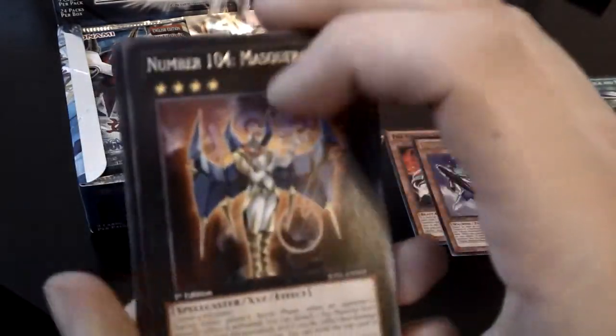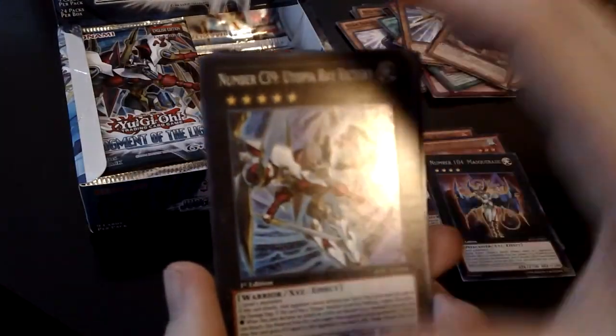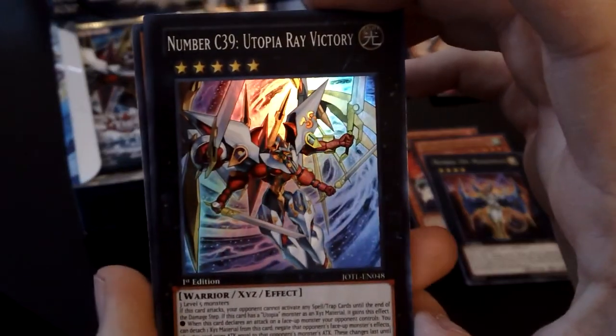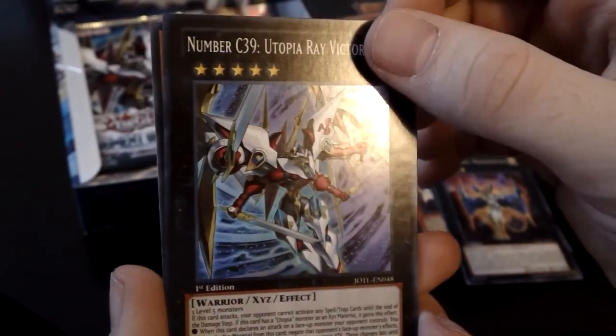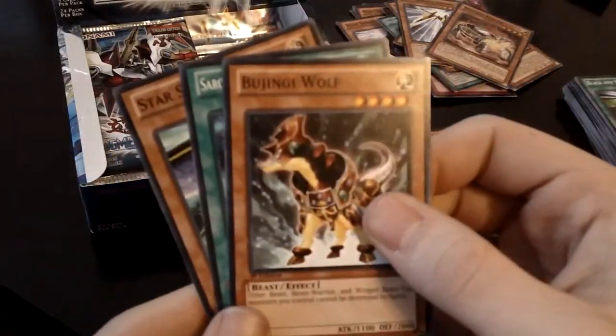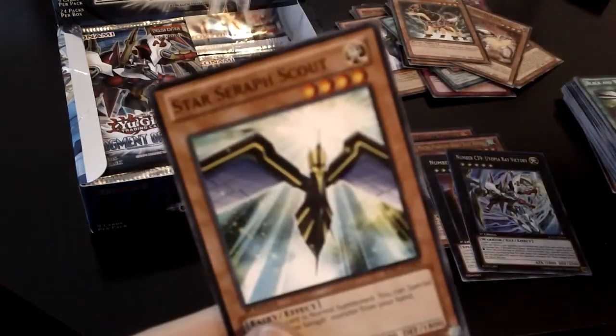Number 104 Masquerade — that is a card I like to use in my deck actually. And a Number C39 Utopia Ray Victory — Super Rare. And I'll be right back. Alright, back. Bajengi Wolf. Sargasso the DD Battlefield. And Star Seraph Scout. Oh, wrong side — we can't do that. OCD.